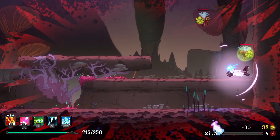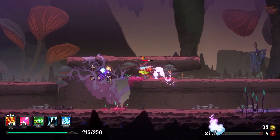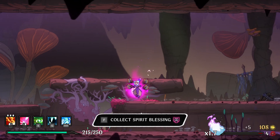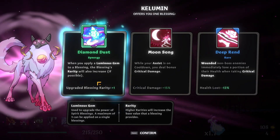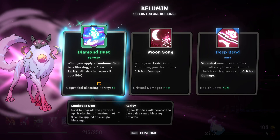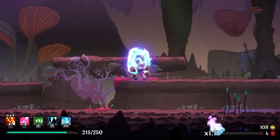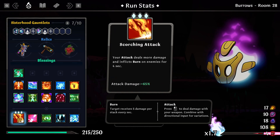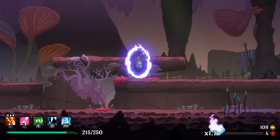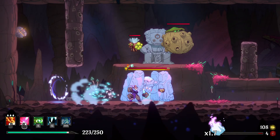Those are down and we only have 2 flies here. Diamond dust: when you apply a luminous gem to a blessing, the blessing's rarity will also increase if possible. This is really amazing — does it go retroactively? I don't think it does, because if that were the case this would already be of higher rarity. Now there's a reason to go for the luminous gem instead of anything else. Let's go ahead and get this.